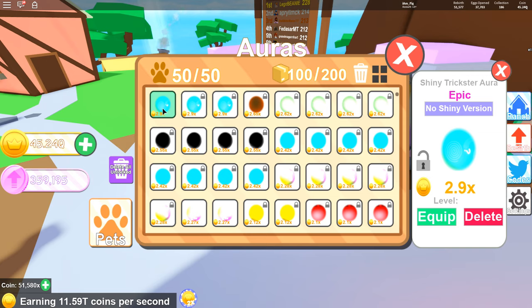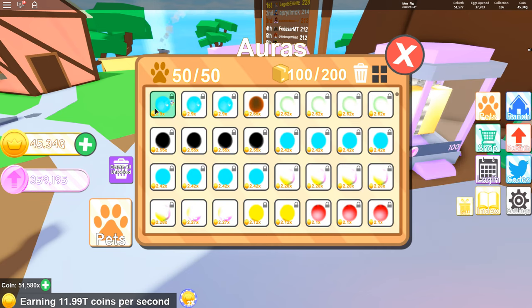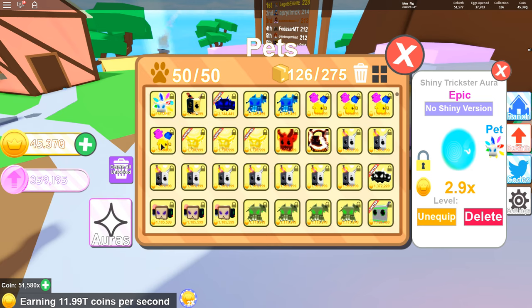This one almost gives you three times as many coins for the pet you equip it on. For example, if you equip this one on my Prisma — there it goes — it makes it get 11 million coins. Not too bad at all.